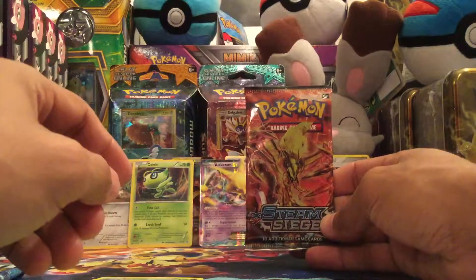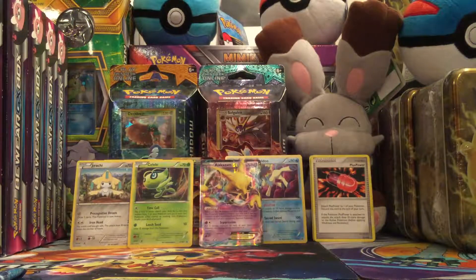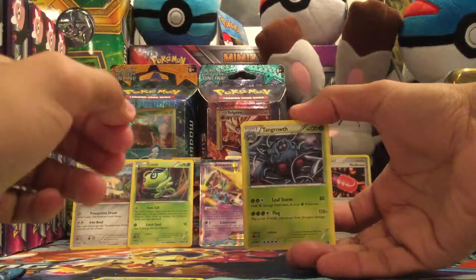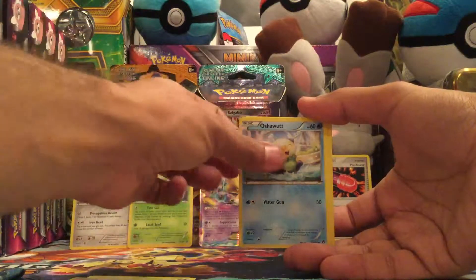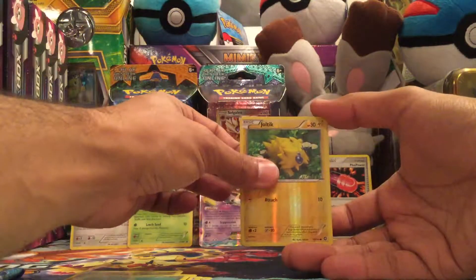There is the Steam Siege pack with a Volcanion on it. There is the code card for you — let me know in the comment section what you guys are pulling from those code cards. We have a Tangrowth, Hawlucha, Lampent, Oshawott, Nidoran Male, Foongus, Mienfoo, Klang. Reverse is a Joltik. And the rare in the pack is a Samurott non-holo rare.